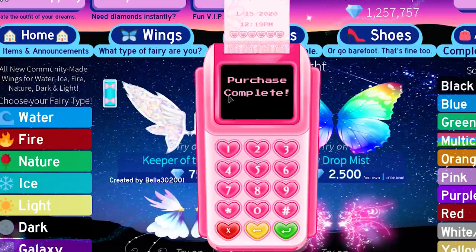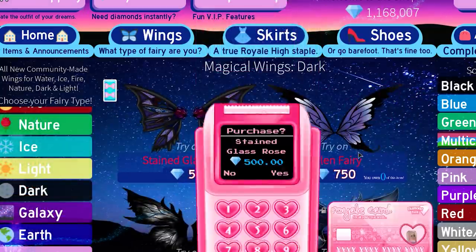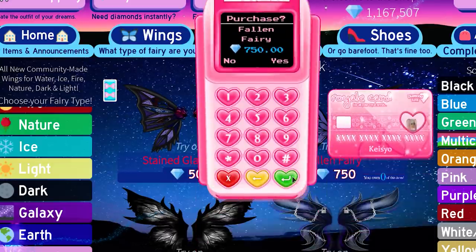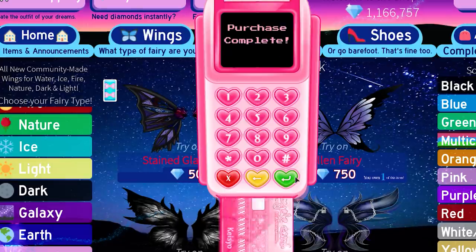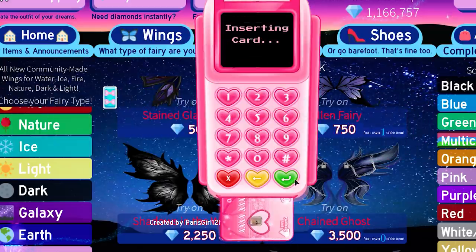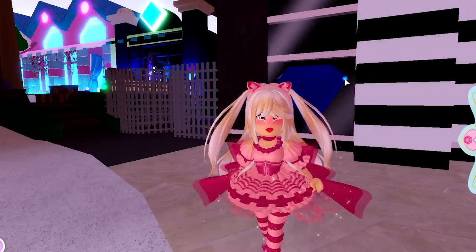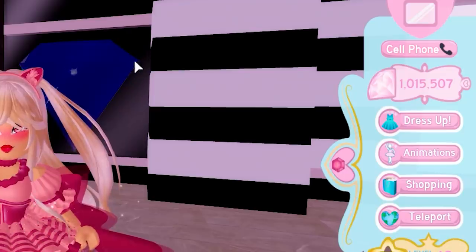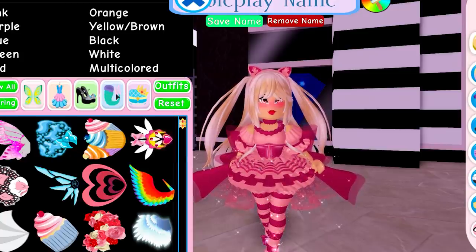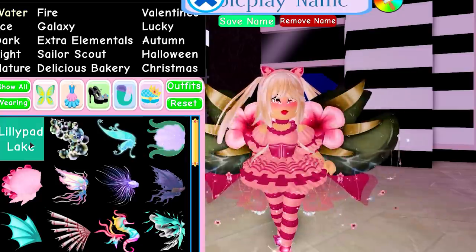Next up are the light wings — I love these already. Dark wings is the last category of the new elemental wings, so I'm going to buy these really quick. And of course I have to show them off to you guys so you know what every single one of the wings looks like on a character, and you guys can decide which ones you actually want to spend your money on. We bought all of them! I spent 600,000 diamonds. I didn't realize we had so many wings.